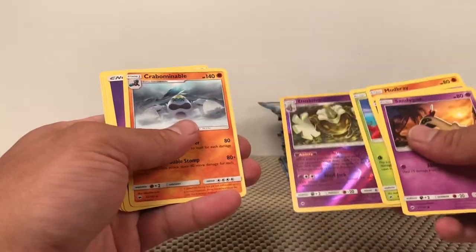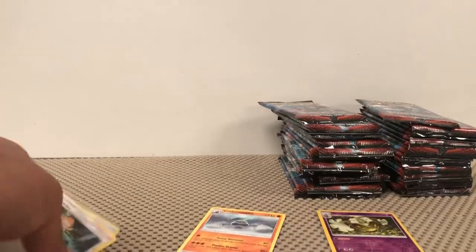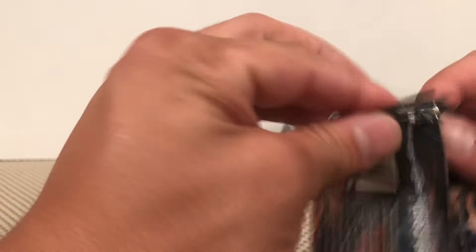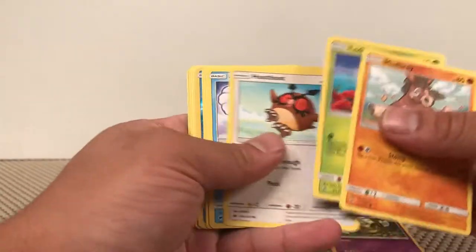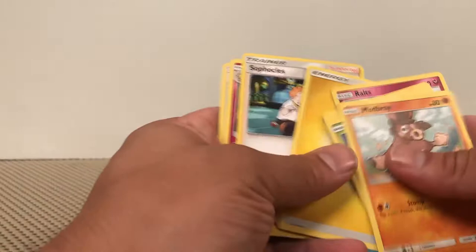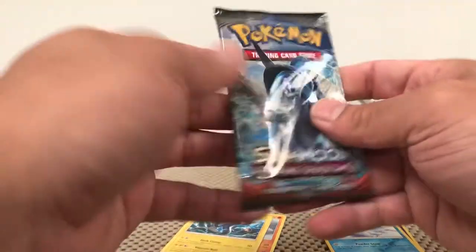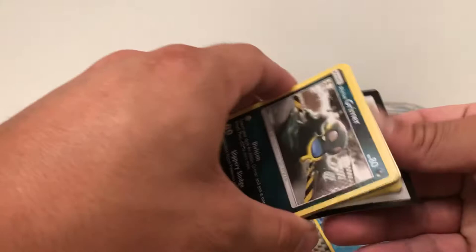Dustnoir and a Crabominable. The last couple boxes I've actually been giving us pretty good pulls. I've been really happy with the ones that we've been getting out of there. This one, I'm looking for the Hyper-Rare Charizard. Got a Hoot Hoot, a Lone Vulpix, Lone Vulpix Reverse, and Electros — non-holographic rare.